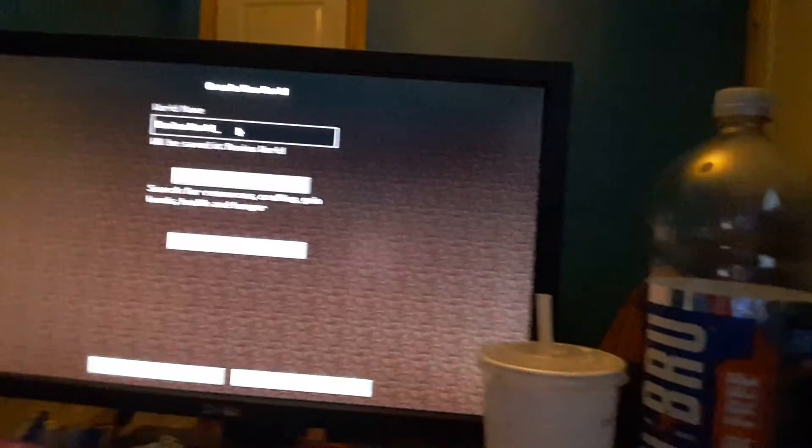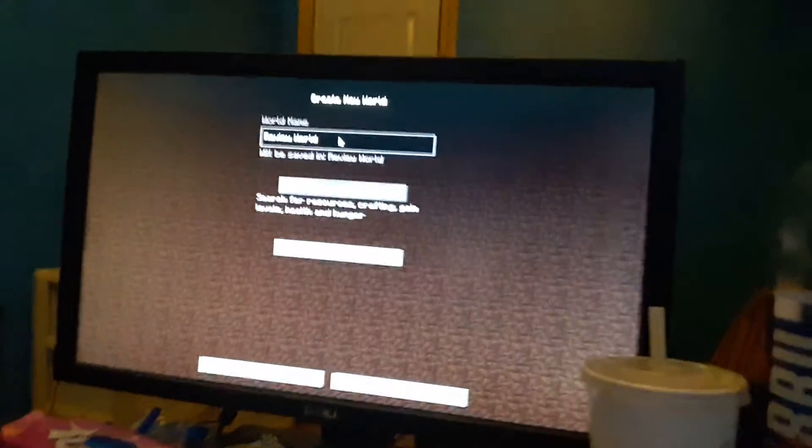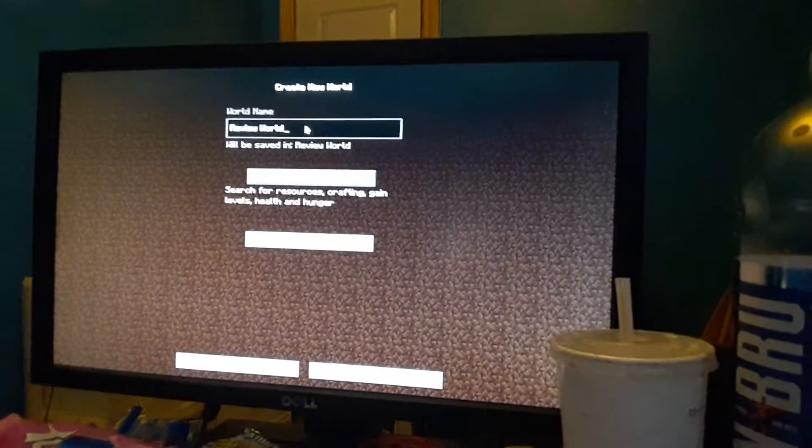I'll just call this one Review World. There's the world on the screen — it's called Review World. There's also an option here called More World Options. Like you can switch on Generate Structures — that's the structures that just normally generate in your world.